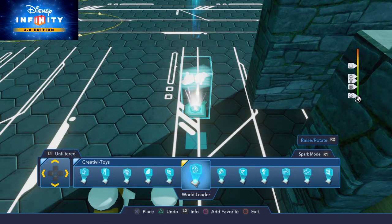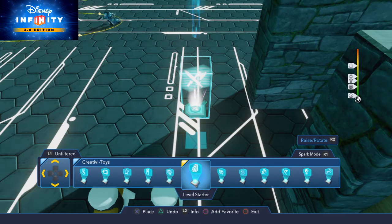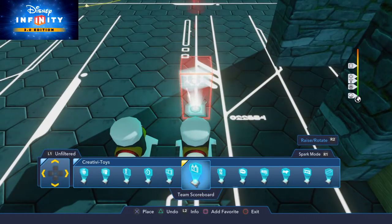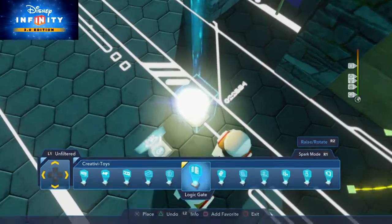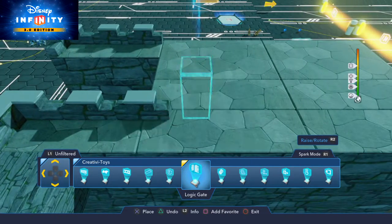The logic gate from Toybox Tutorials number eleven — I know I missed it. The Creativa Toys kind of look all the same; I can't really tell which one I'm actually looking for. So now we're gonna need a time delayer. Let's find a time delayer — right here. Gonna grab this, then come up right here and put this down right here.